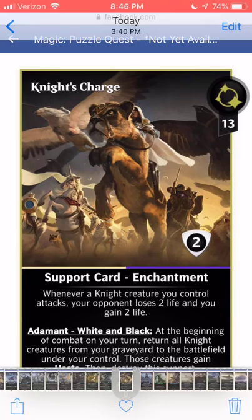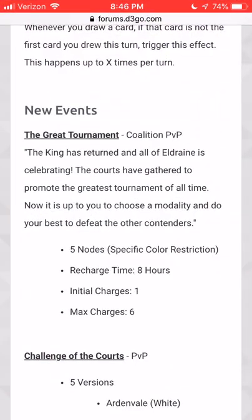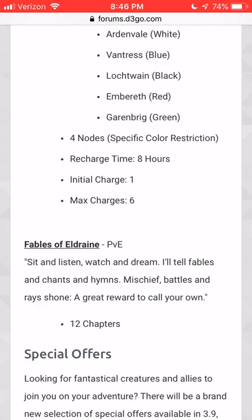Of those 14 rares, four are multicolor and the rest are monocolor — interestingly, none of the monocolored ones are red. For the new events, we've got the Great Tournament with five nodes and an eight-hour recharge time. We might get some rares from that. We've got Challenge of the Courts with five versions, which almost assuredly means we get at least five of those rare ones from it. And then we've got Fables of Eldraine with 12 chapters — my guess is we'll probably get the multicolored ones from this, sort of like how M20 gave packs with one of four or five rares.